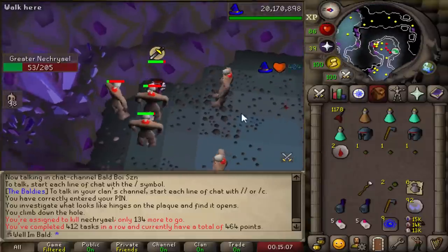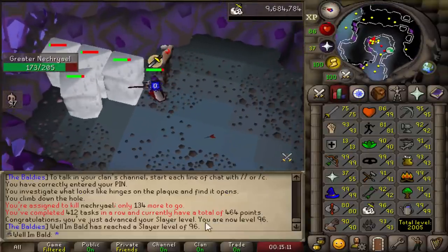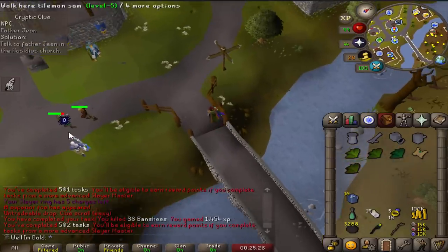Welcome back, guys. To start off this episode, we are going to get 96 Slayer. We were getting really close — we have 464 points, so we are kind of down bad.